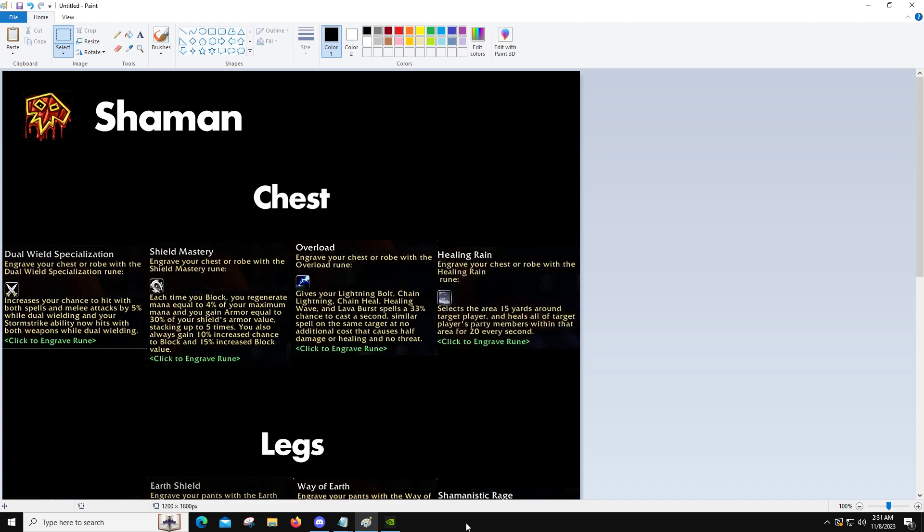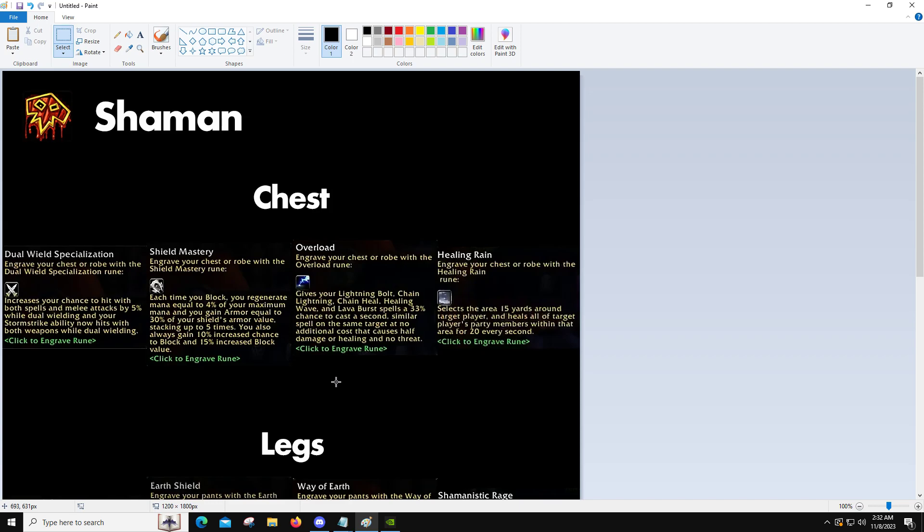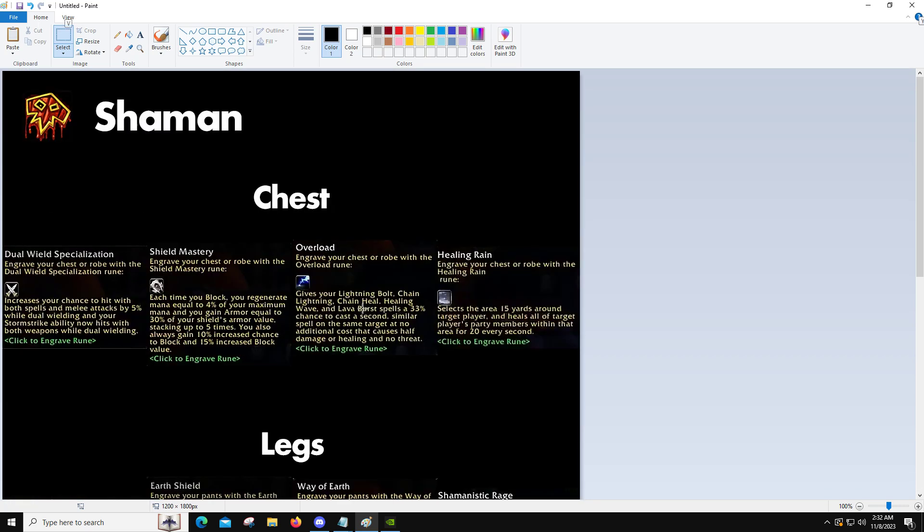Basically every slot — chest, legs, and gloves — those are the three we're going to start with, and they're probably going to add more slots as they come. Each slot has a rune slot, and when you put that rune in, you get either an active ability or a passive ability. You can only have one per slot, and you can change them out as long as you're not in combat. We're not really sure entirely on the details, but today we are going to be going over the shaman ones.